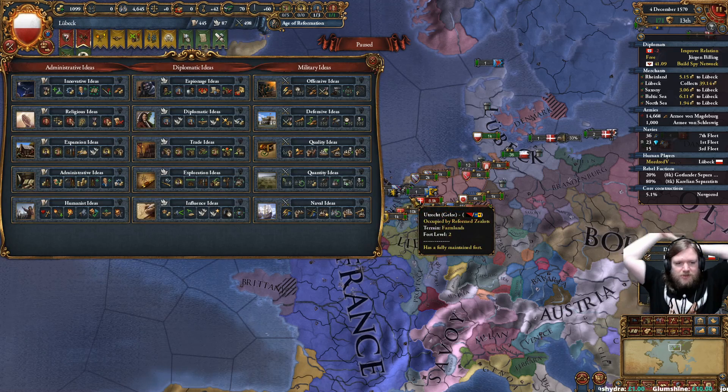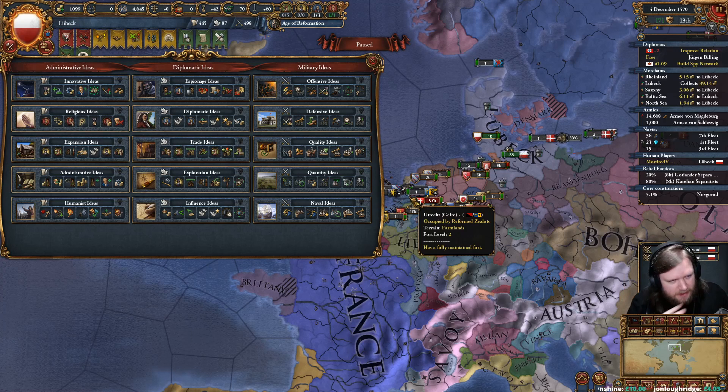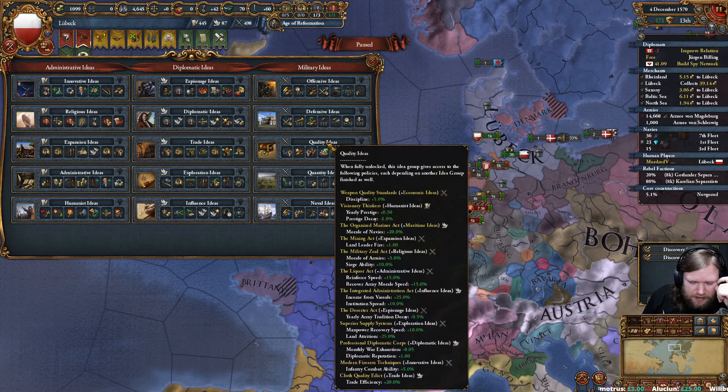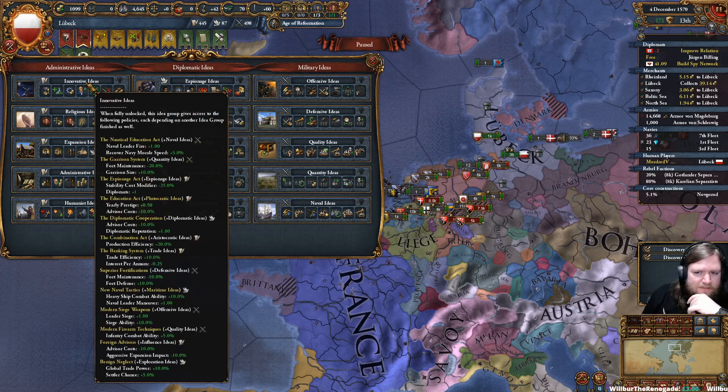I need to decide on an idea and I'm still not entirely sure. I'm kind of leaning towards Expansion so I could start doing some colonial stuff, but also leaning towards Quality because the Quality policy is really nice and would allow us to be more of a military power. We have the finance down already — next would be military.